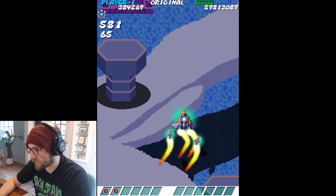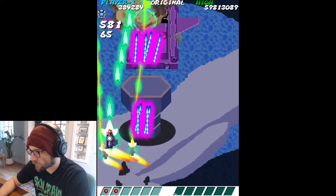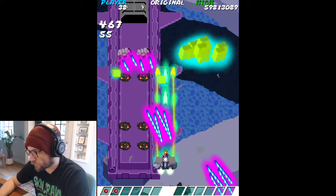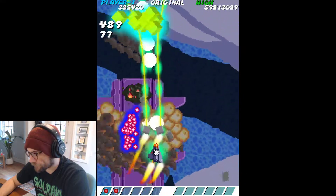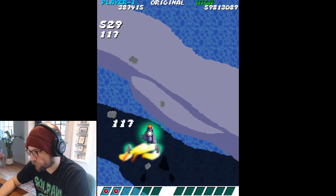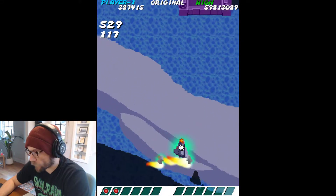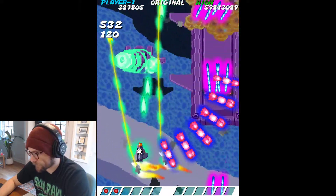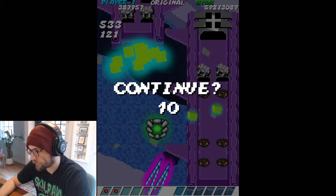Stage two here. I really want stage two to feel aesthetically different than stage one, so going with a totally different palette — purples and blues. Basically a battleship stage but over water. I do have a boat enemy I'm working on, but it's not in the level currently. So you'll have boats floating around on the water there.